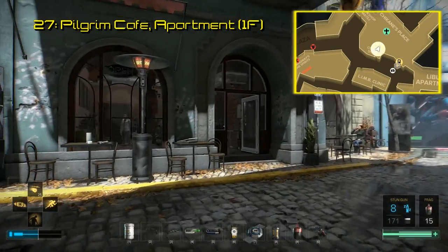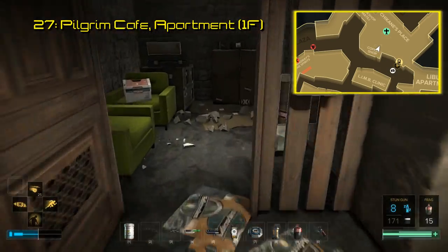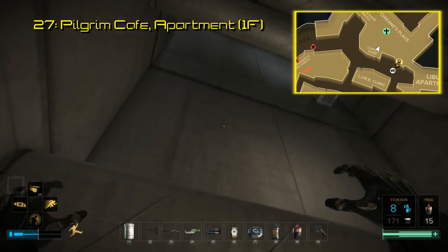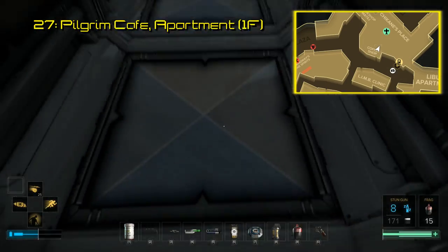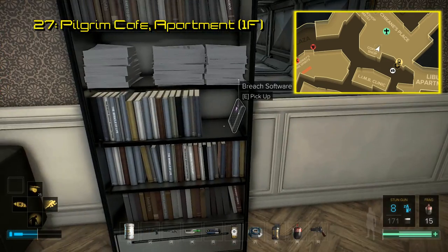Speaking of the Pilgrim Metro Station, there's a cafe right next to it. Above this cafe is an apartment and Breach software number 27. You can get up to the apartment by Icarus dashing or jumping up to the balcony, or taking the door in the back and going down to the basement, hacking a few panels and taking the ventilation route. After finding a way up, the software sits on a bookshelf right next to the vent.